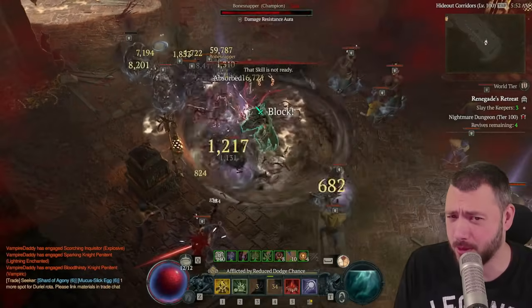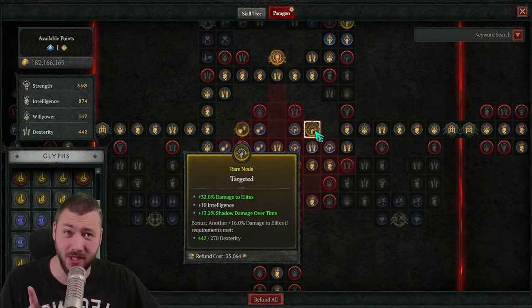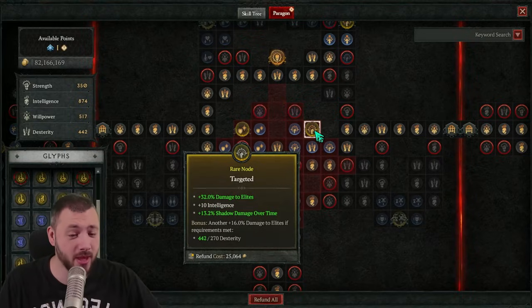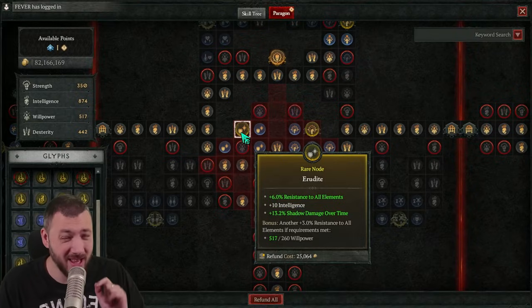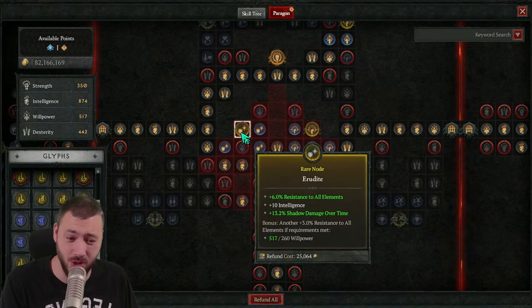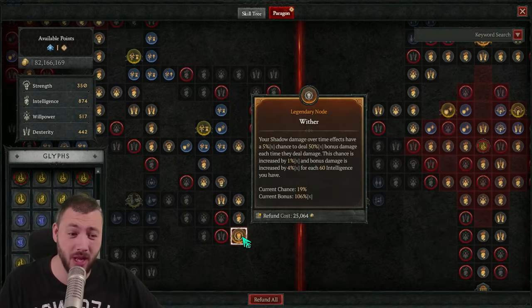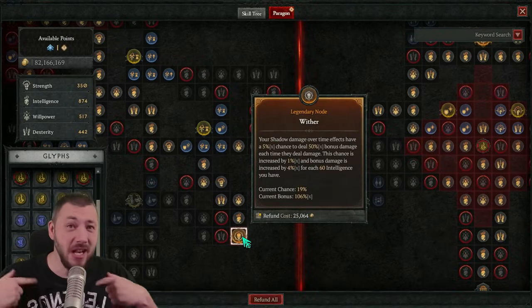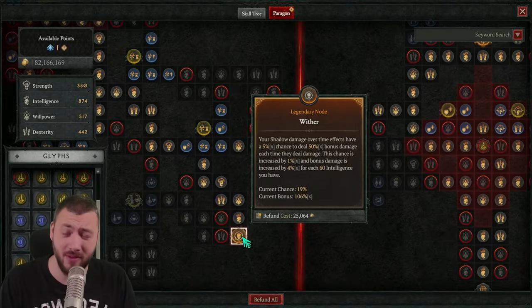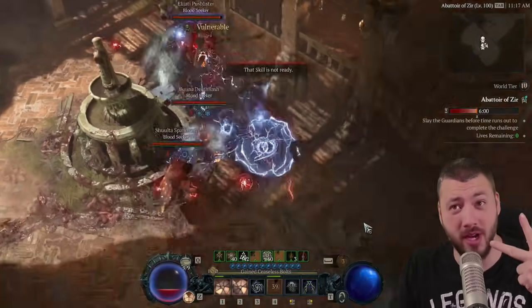Two things make Shadow Necro absolutely perfect for the Abattoir of Zir (ABO 12 Zero). We're in the Flesh Eater board, and this is where the Tears of Blood glyph goes to boost targeted damage to elites and resistance to all elements. The Tears of Blood also boosts intelligence on both boards, giving us another 7,100 intelligence. Wither then boosts our overall shadow damage over time significantly with that intelligence.